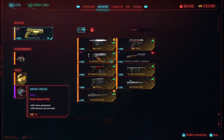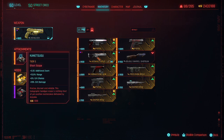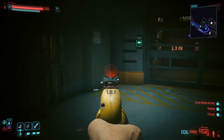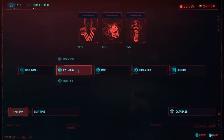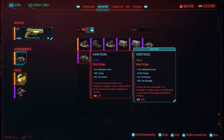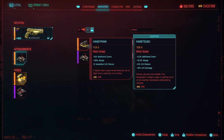I don't know what that stamina cost means, but we're going to give this a shot and test it out. I also put a scope on it — I don't know if this is a good scope or not. It's not great. Let's see what other scopes we got. The Handyman has additional zoom. That other one has a 5% crit chance and 10% crit damage — that's why I got it on there, I guess. We'll just leave that for now.